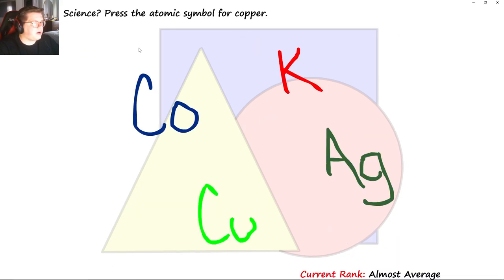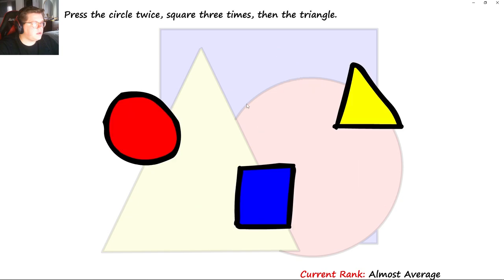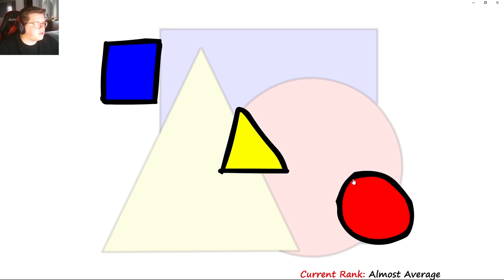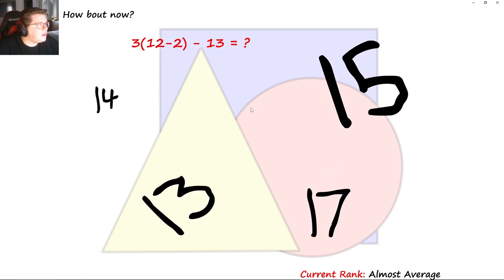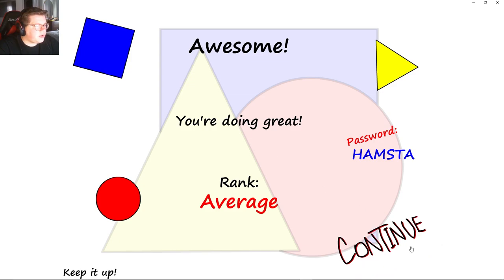Press the atomic symbol for copper — that's CU. Circle twice, square three, triangle. Circle twice, square 1, 2, 3, triangle. Still like math? I love math. That's one, that's seven, that's fourteen. That's 10, 30 — 30 minus 13 is 17. You're doing average. Password: hamster.